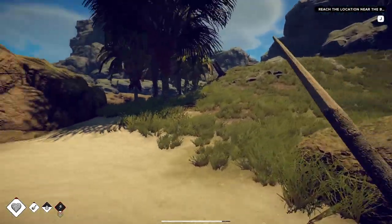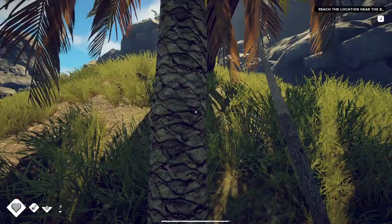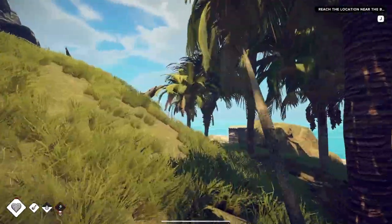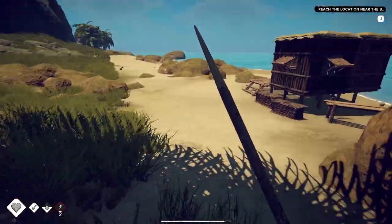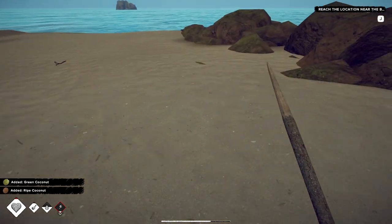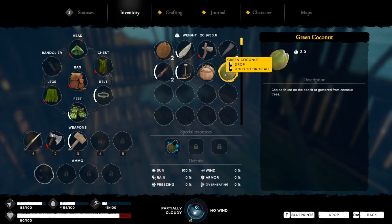I'm gonna go ahead and check out these trees and see if there's any coconuts left on them. I gotta get all these coconuts off as soon as possible so they restore. I should probably take the dates as well but I don't think I will. We don't have any water in the area — that's a problem. I can see some coconuts down the beach, let me grab those. I'd like to get my water up before I go to sleep so I get all the awesome bonuses.